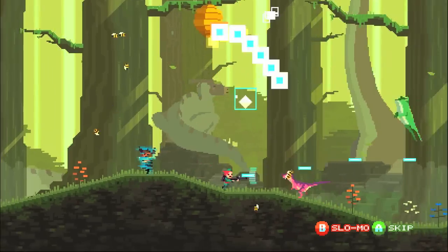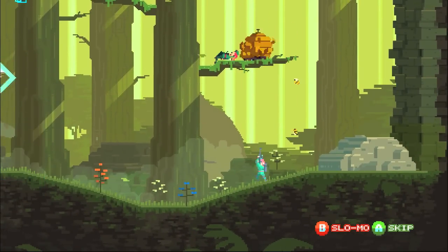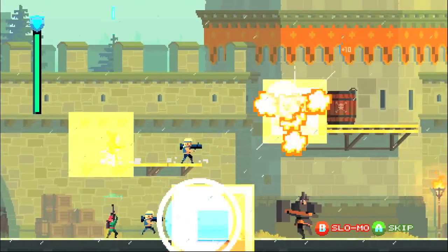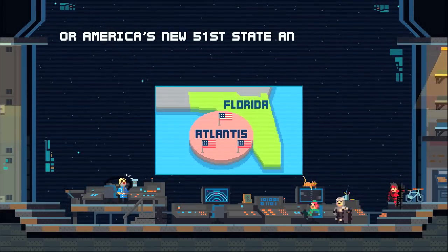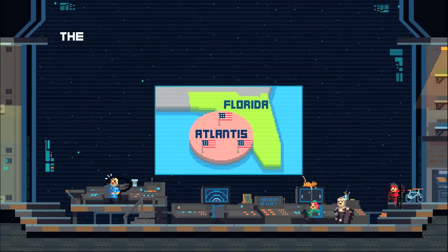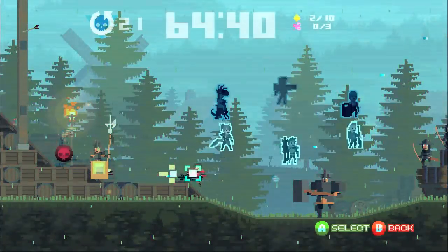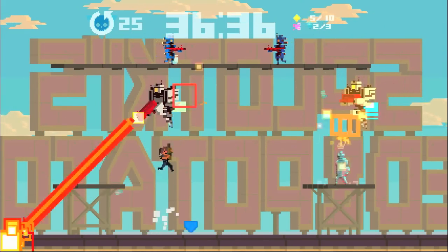One of the other really cool things is just the ridiculous character selection — you've got your big macho Rambo types, but then you've also got a dinosaur on a skateboard rocking some sunglasses. If that's not instant purchase material, I don't know what is. The story is really stupid and funny, and the dialogue is great. It's a beautiful looking game with that retro chic aesthetic, sounds great, and has a cool soundtrack.